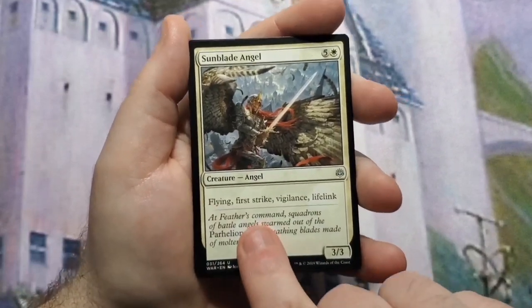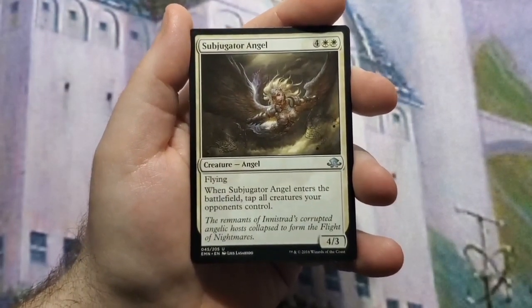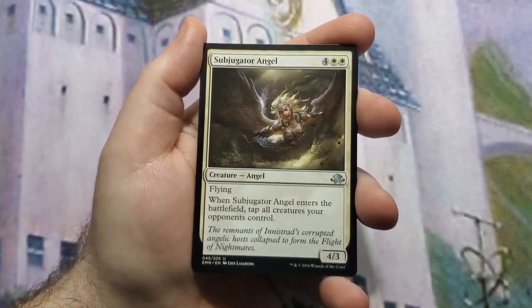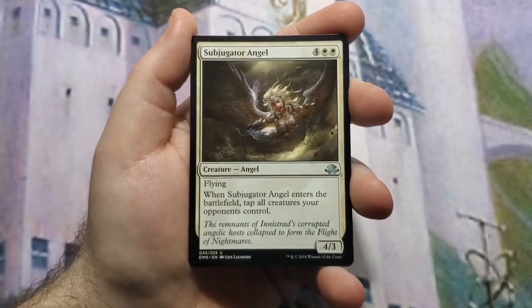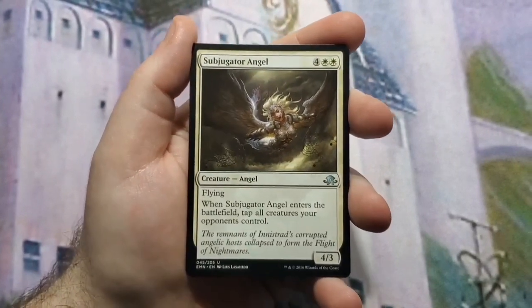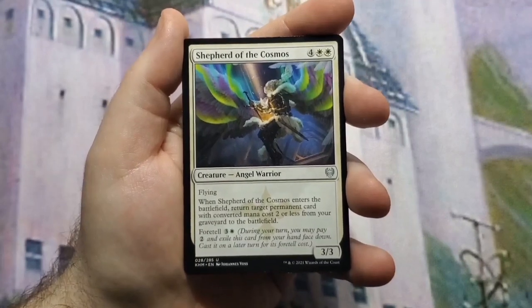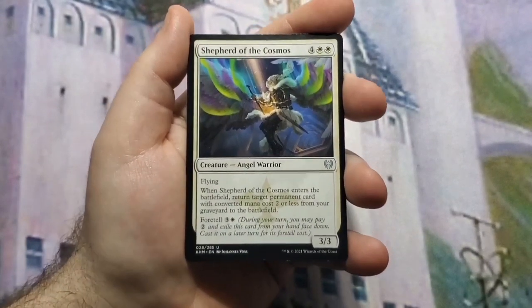Sunblade Angel is just a big keyword soup angel. Subjugator Angel — when it enters you can tap all creatures your opponents control, which can get one or two people off the board by tapping their stuff and then attacking. Most of your guys are flying so you may not need it often, but facing a dragon deck it becomes important. Shepherd of the Flock can return something from your graveyard back to play for two mana or less — you can get Giada back, mana rocks, an Angelic Page, and you can foretell it to make it cheaper over time.